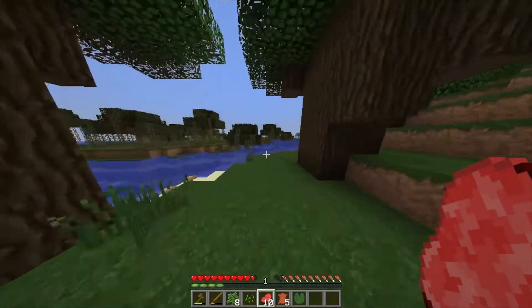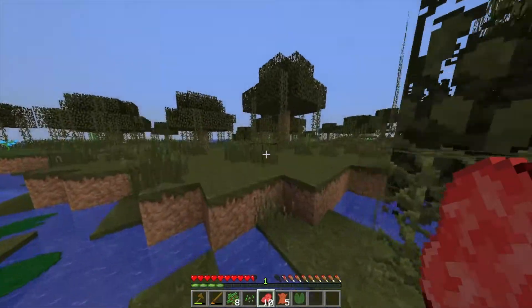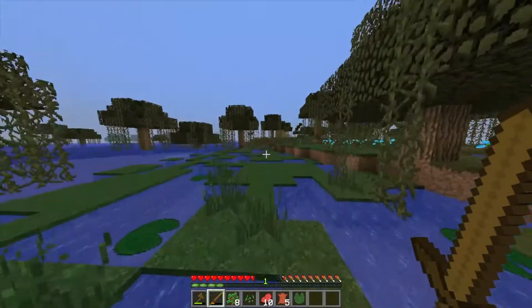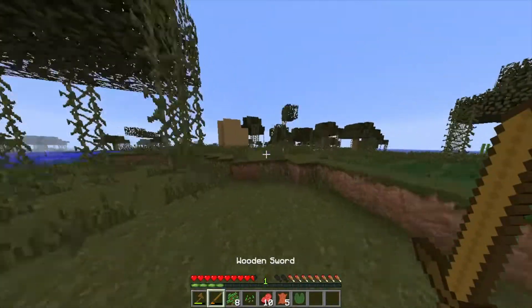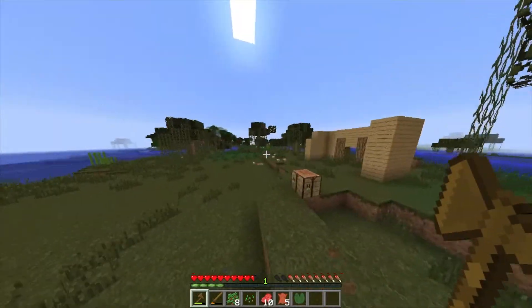We're just going to cook up this raw beef and then we're going to have some dinner for tonight. The end of the episode will be pretty soon. I still want to get comfortable with the series. Let's just go up here to the house. Our store is really low right now — we need to make a furnace and we need some cobblestone.